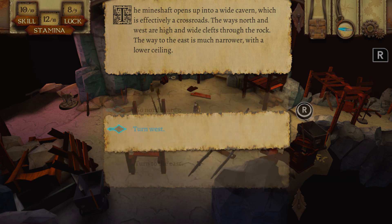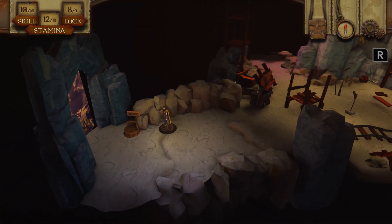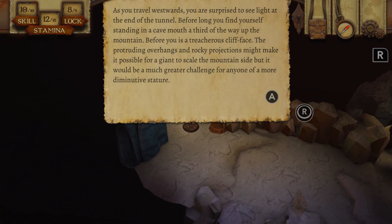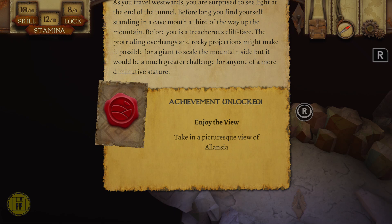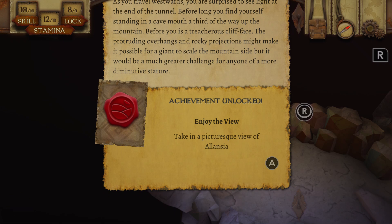Let's try west. As you travel westwards you are surprised to see light at the end of the tunnel. Before long you find yourself standing in a cave mouth at a third of the way up the mountain. Before you is a treacherous cliff face. The protruding overhangs and rocky projections might make it possible for a giant to scale the mountainside, but it would be much greater a challenge for anyone of a more diminutive stature. Enjoy the view — take in a picturesque view of Valencia.